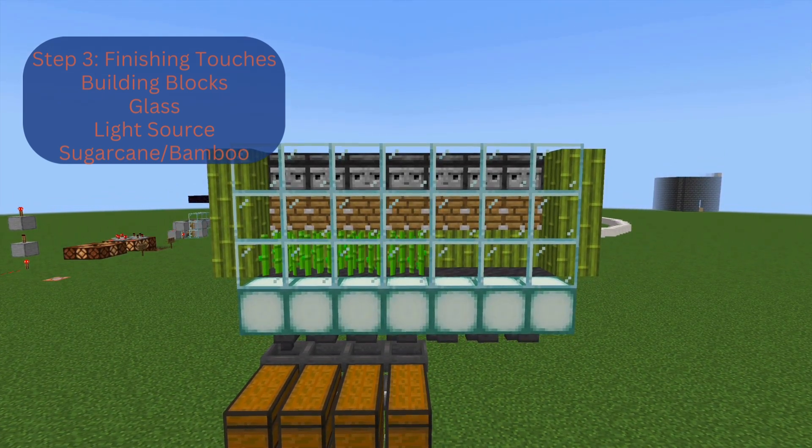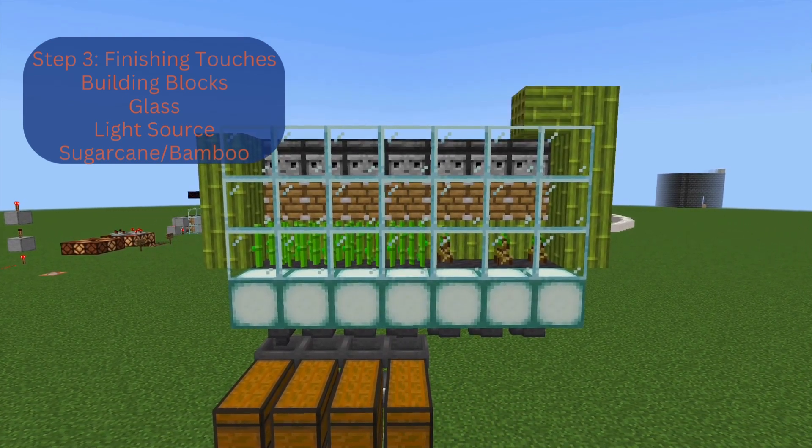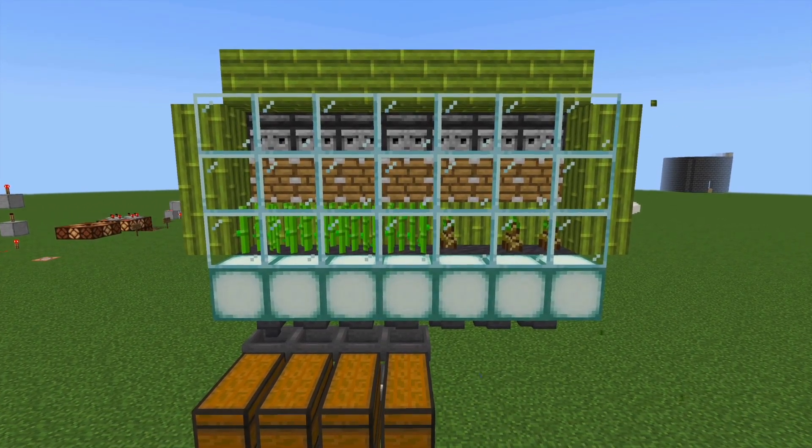Once you've placed your crops — I'm doing sugarcane and bamboo here so you can see that both crops will work — go ahead and place a roof on top and fully enclose the farm. This will make sure that no items are lost when they are pushed by the pistons.